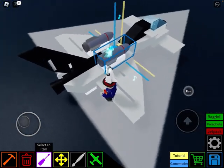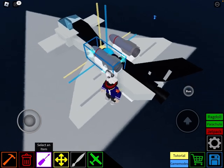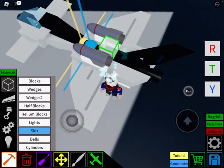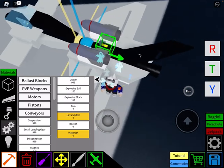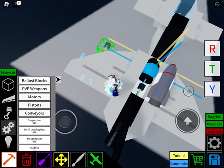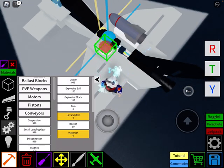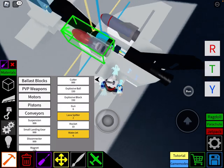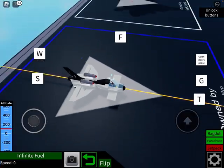There's also an extra add-on if you want to protect your plane a little bit better. Go into PvP weapons, get a gun, delete this block and place it down. Now your plane should be more safe because you have a back turret.